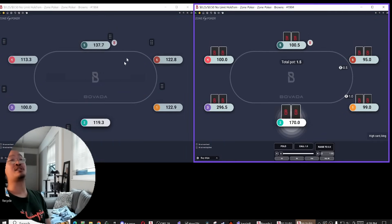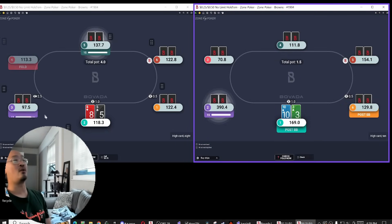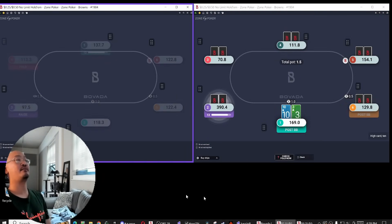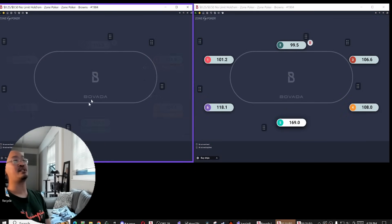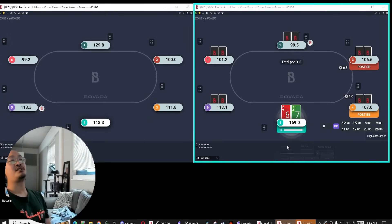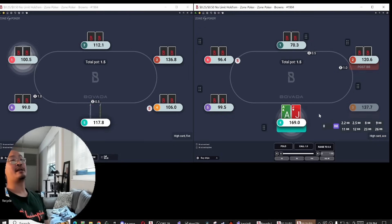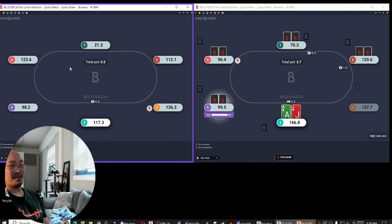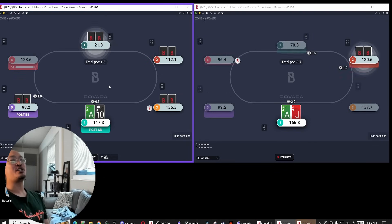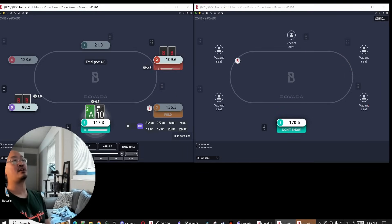When I pick that large sizing, it is sometimes for value, right? But as a whole, it's with the intention of turning my hand into a bluff. It also should be pretty hard for villain to have really strong hands when he checks back the flop, then I start putting in money on the four that I hit. It's hard for him to now have pocket fours, two pairs that hit with the four. But when we're wide vs wide, he still should be defending all the suited copies of those hands like jack-four, queen-four. But it's not like my opponent can have offsuit versions of those.